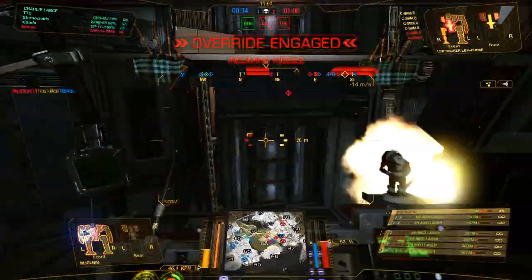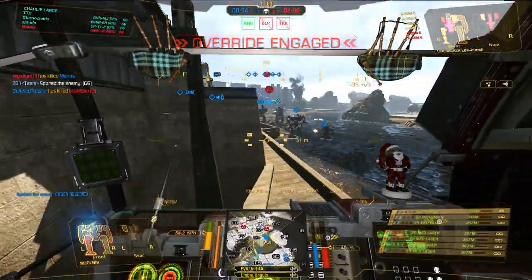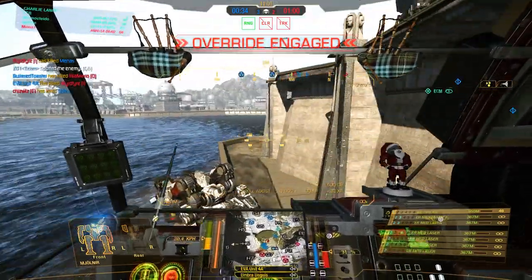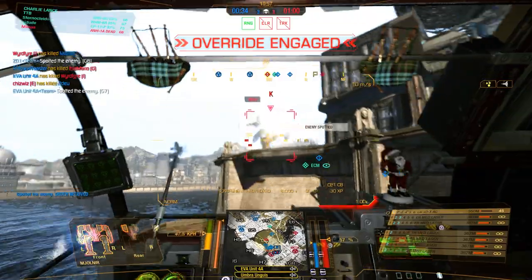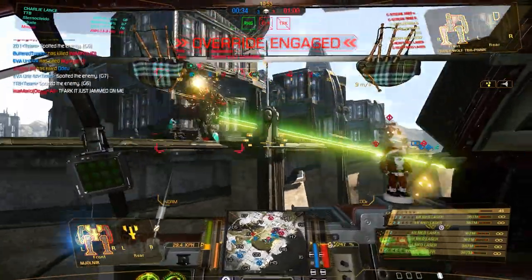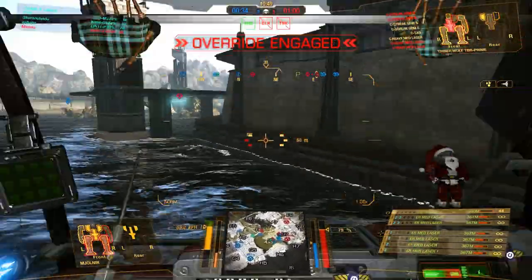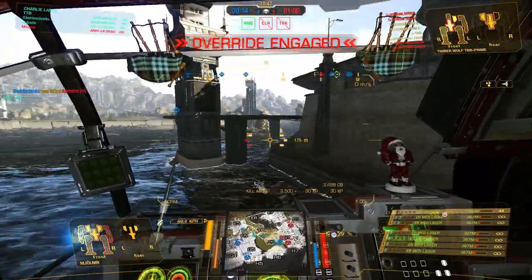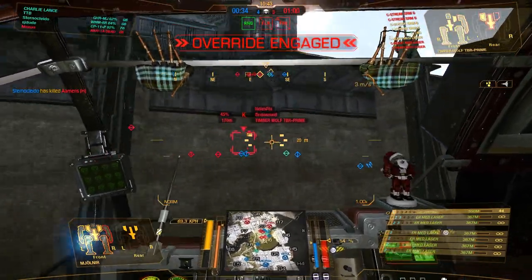We can go ahead and lay into him, however the enemy team is actually laying into me right now, so I just jump down. We just run away a little bit — lots of targets for him to shoot, that's perfect. We can just give him a parting gift with our ER mediums, cool down a little bit, and then let's go back to the well.